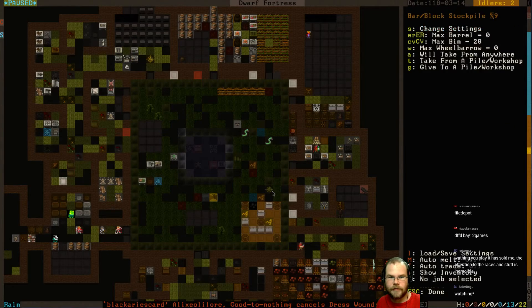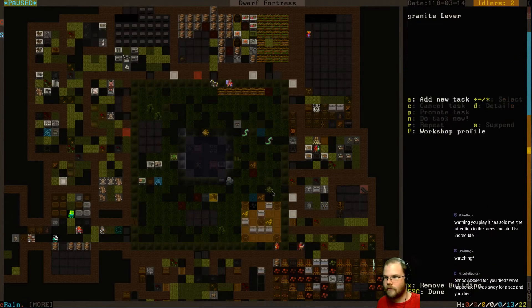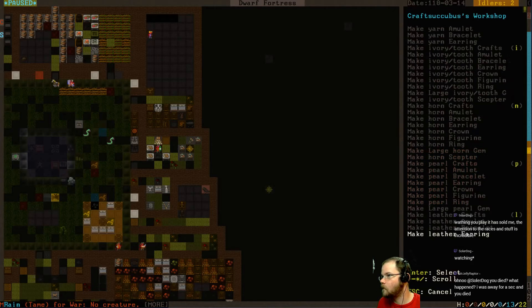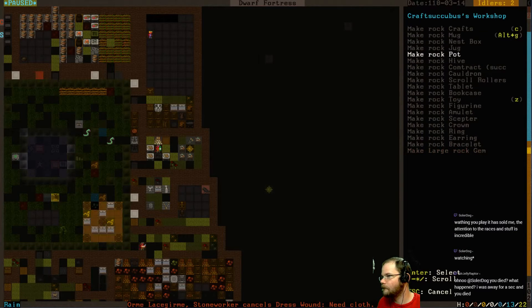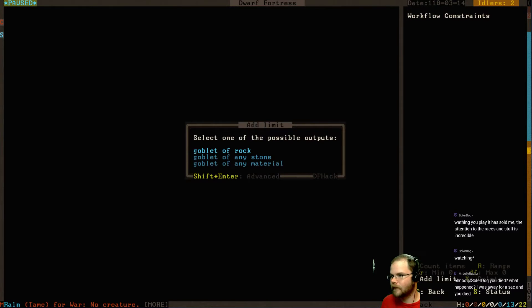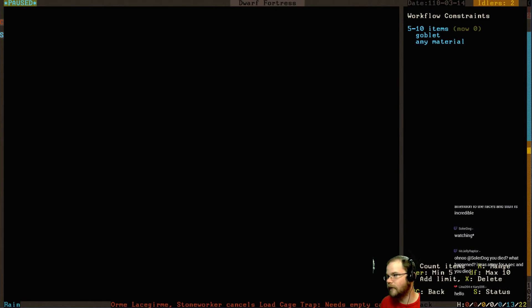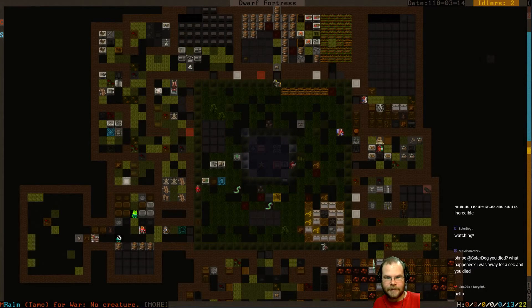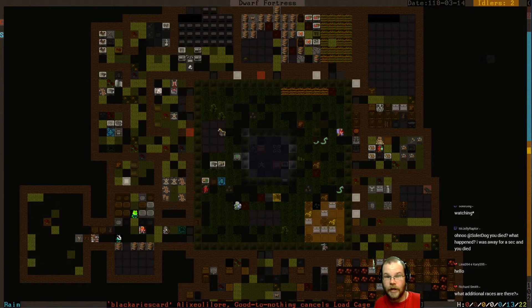Is a cauldron the same as a mug? No - here's a rock mug. Any material, really. Five to ten - yeah, that's fine. Hey Lena. No, that's the other solar dog. That's the original solar dog.